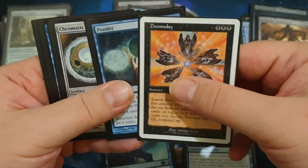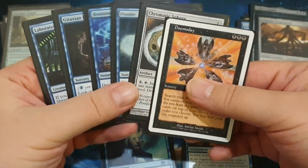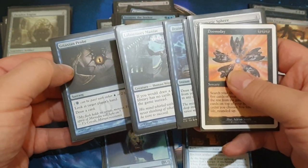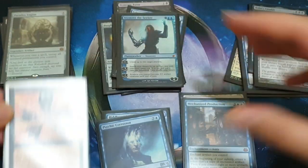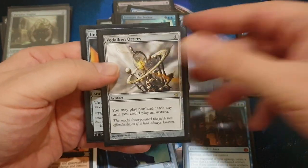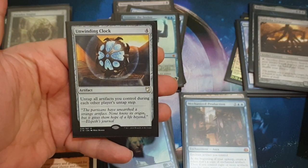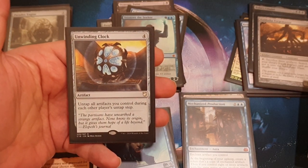We're also playing a Doomsday stack — Doomsday, Ponder, Frantic Search, and a fifth card. Basically, we draw cards, draw cards, draw cards, play Laboratory Maniac, pay two life, draw the last card from your now-empty library, and you win the game. For some extra grossness, Vdalkan Ori allows us to play land cards whenever we could play an instant, and Unwinding Clock untaps all your artifacts during each other player's untap step — meaning you can win whenever you want to.